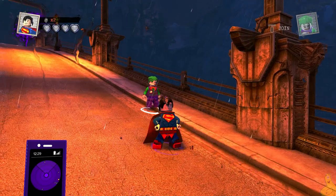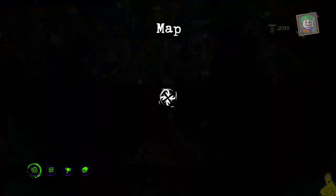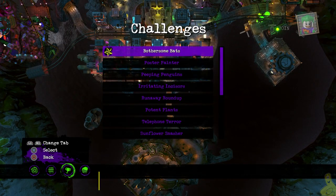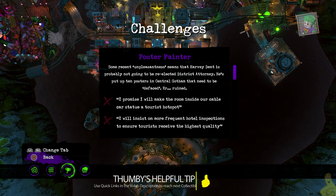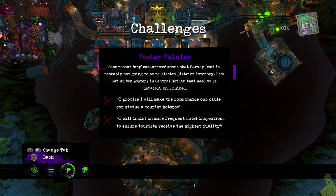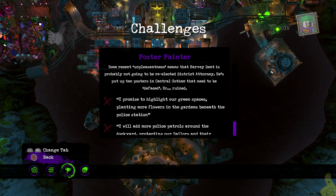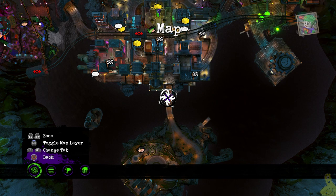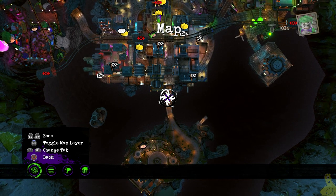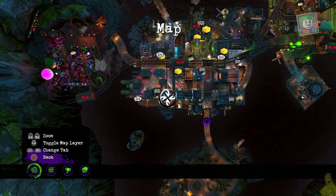Now, 20 of those are actually found inside the free play or story levels. We got all of those wrapped up. We had 10 remaining left over in the free roam, and we actually knock them all out in this particular challenge. So pull up your map and toggle over to the challenges. Some recent unpleasantries means Harvey Dent is probably not going to be re-elected as district attorney. He's put up 10 posters in central Gotham that need to be defaced. You can see they've got all sorts of clues for where they are, and thanks to Tyler P., he actually went and used those clues and found the locations for us and gave us a little easier method to finding things.